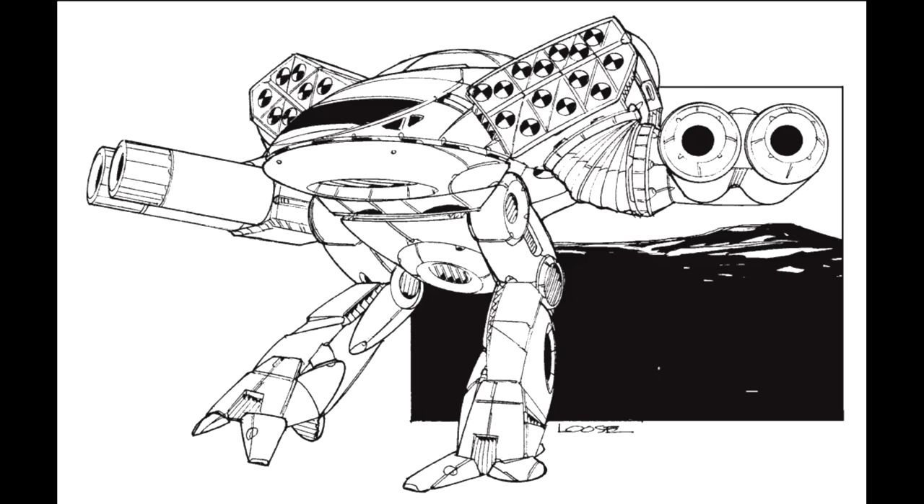Two factories exist for the Turkina: one in clan space, and the second in the Inner Sphere. While both source many components locally, the models produced in the plants are functionally identical. However, a level of prejudice has arisen among Falcon Trueborns against the Sudaten-built models, claiming that they are inferior.